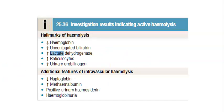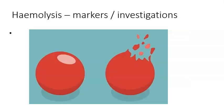For intravascular hemolysis specifically, there are additional markers. Haptoglobin is less, metheme albumin is more, and urinary hemosiderin in the urine is positive — meaning you are able to detect it. Hemoglobin in the urine is also present. So in the urine you have hemosiderin, hemoglobin, and urinary urobilinogen. These are the indicators of active hemolysis on lab investigation.